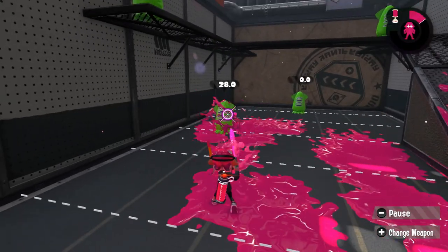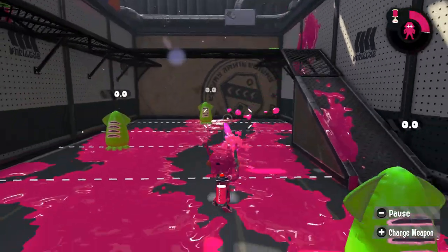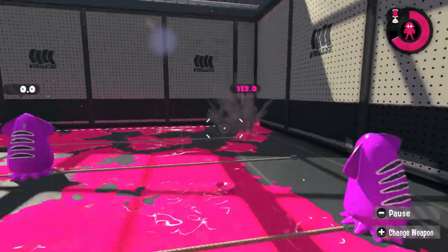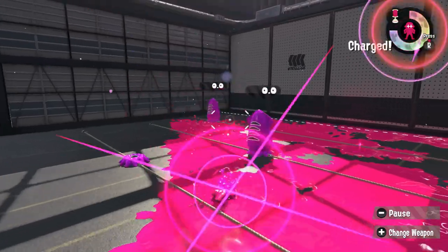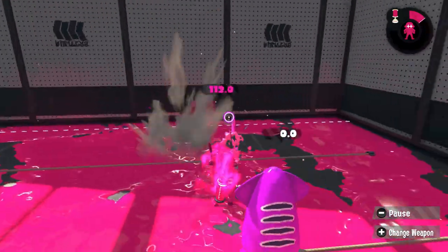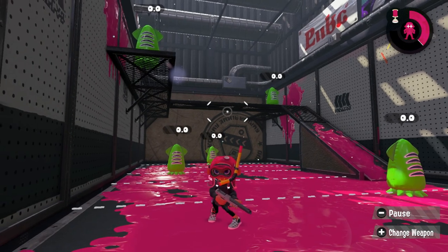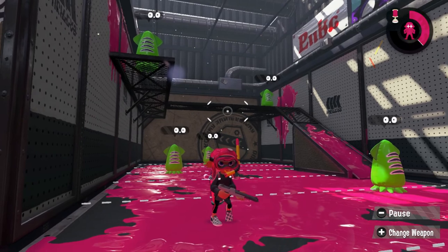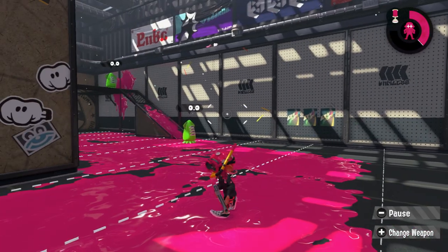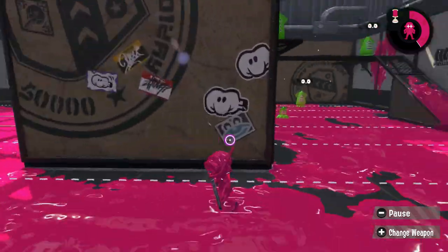Now we've come full circle. After talking about so many ways to find weapons, my third and final method is simply going back to the range. Sheldon made this training range for a reason — to test every single weapon type you want at your heart's content. Being able to learn new weapons at your own pace is what's unique about this training stage. Unlike Turf War or Salmon Run, the shooting range lets you learn at your own pace without being rushed by anybody — it's just you and the training dummies.